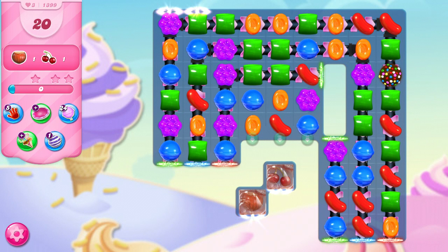On this level, we have two ingredients here and we need to get them to the exit. The way to do that is to strike them with vertical stripes from up above, or horizontal stripes from the far right portion of the board, which is probably going to be less likely. So I am going to focus mostly on going for vertical stripes in this larger area up above.